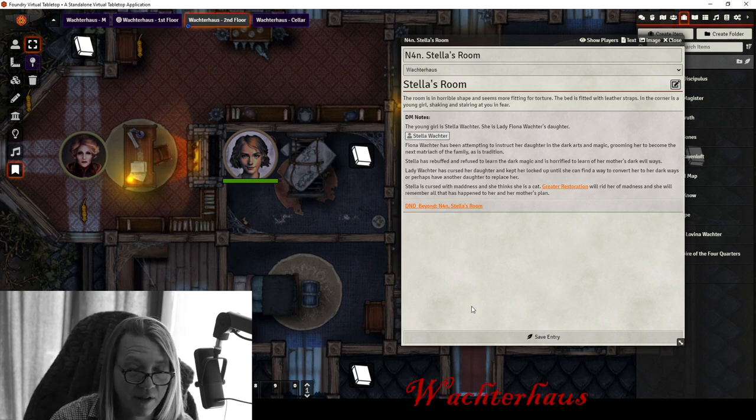If players find out Stella is mad and offer to cure her, Lady Wachter — the master manipulator — will play along: 'Oh, you can cure my daughter? I'd love your help, but I need something in return.' She'll try to win the players over to her side, arguing that the burgermeister is the real bad guy — torturing people, ruling with an iron fist. She'll play the pity card. But when they actually cure Stella, Lady Wachter will be very careful, needing to win Stella over through charm or threats involving the father's body. Stella is her primary treasure — Stella must carry on the family line.